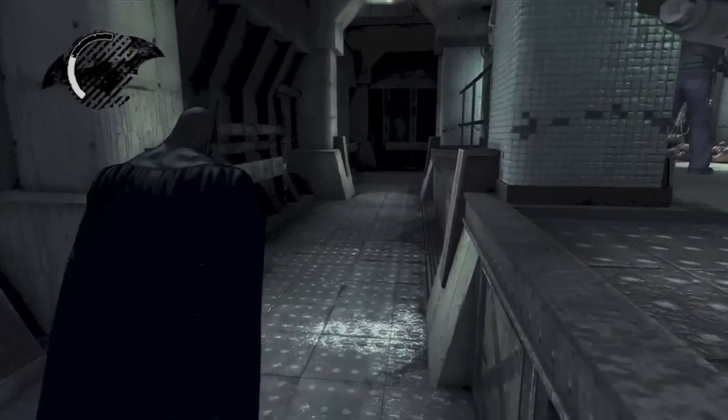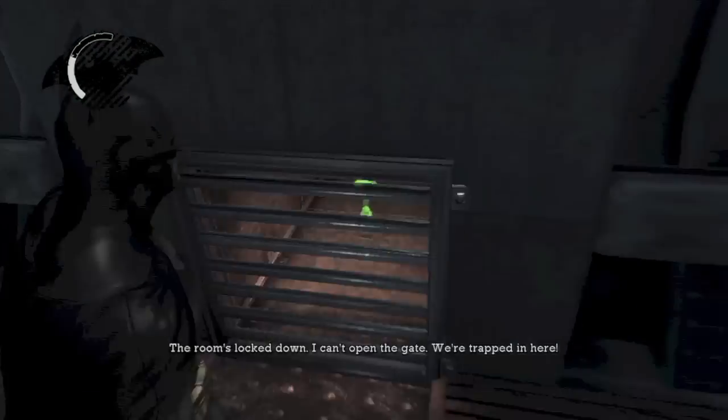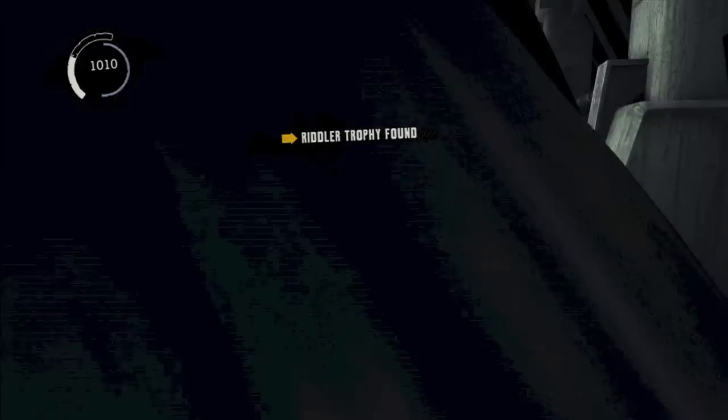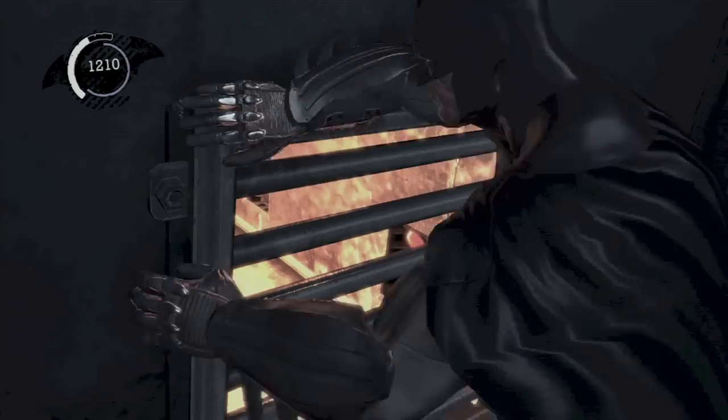So this is after your little boss fight with Zaz. You want to go over to this vent right here and then open it up. And you will find a Riddler trophy in here. And then we are going to go into the vent that we were supposed to go in to escape this room.